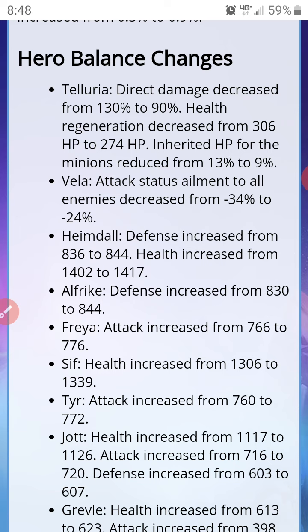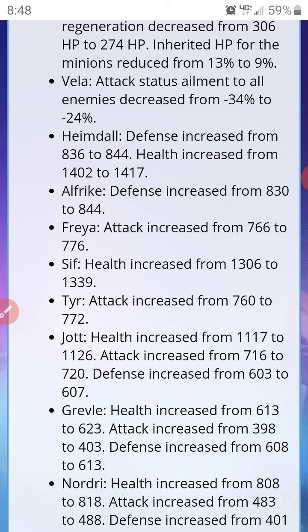Hero balance changes: Taloria's direct damage decreases from 130% to 90%. Health regeneration will decrease from 306 HP to 274 HP. Inherited HP for the minions is reduced from 13% to 9%. This should make it so that she's not all you see in raids — it's just been so boring. Vela's attack down status ailment to all enemies decreases from negative 34% to negative 24%. So those are the changes to Taloria and Vela.